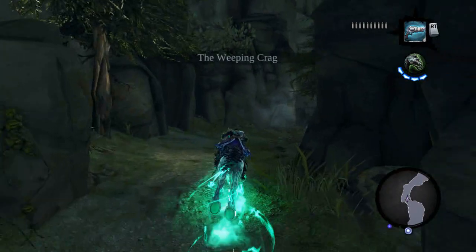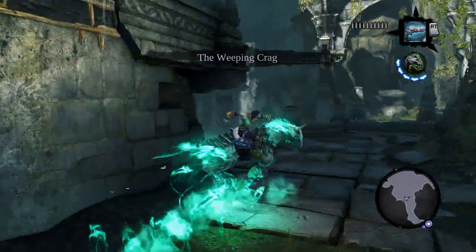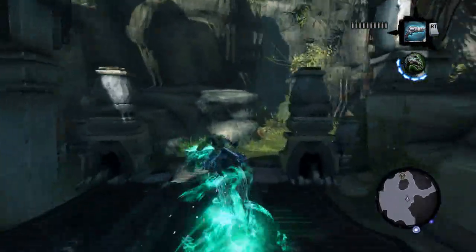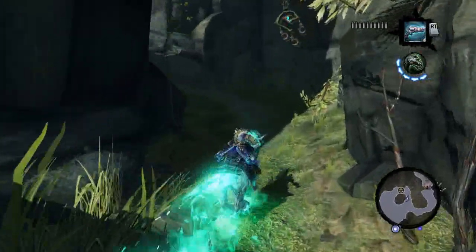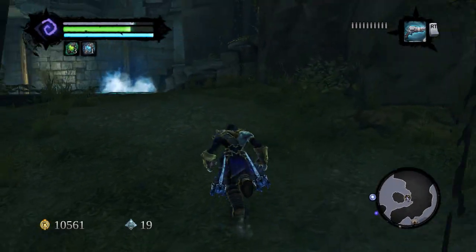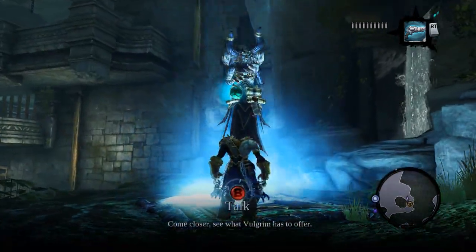I guess we're heading this way then. Does that sound like a plan? I think it sounds like a plan. Is the horse allowed to be here the whole time or does he disappear? He doesn't disappear. Well, I'm near Volgrim again, so I can at least check this guy out and see what he's got. I haven't been around to see you in a while. Hello, Volgrim.